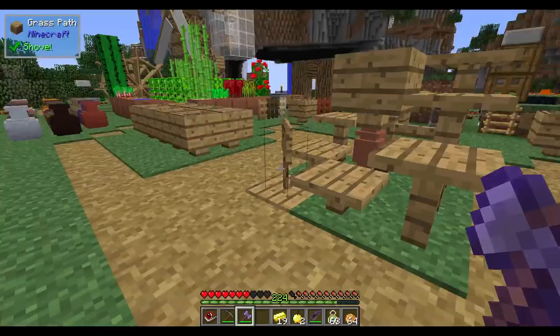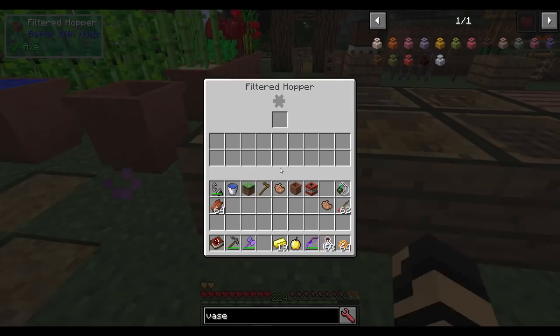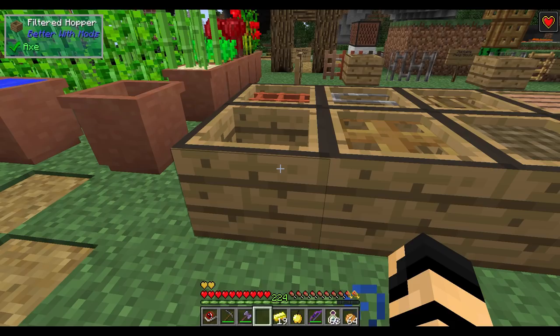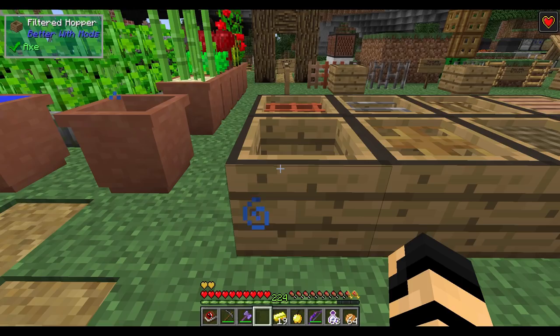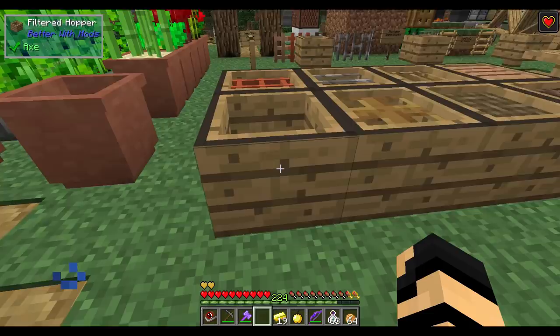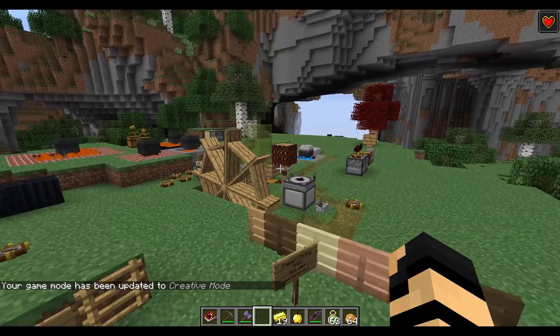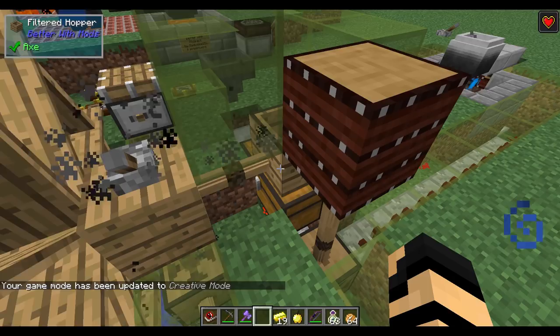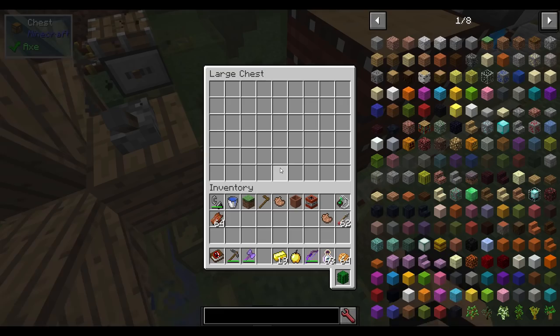Now let's move on to the hoppers. The filtered hopper is actually a very unique and helpful tool. It has the recipes on here, which are somewhat helpful, but it doesn't really show you everything that it can be filtered with. If not powered — meaning it does not have an axle attached to it — things will only just drop into it. If it is powered, items will actually go into an inventory below it.